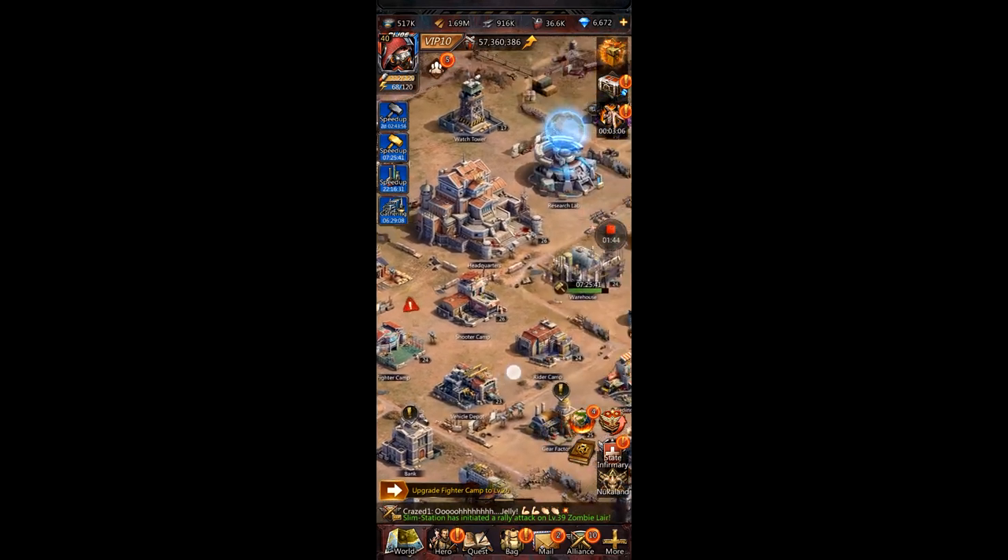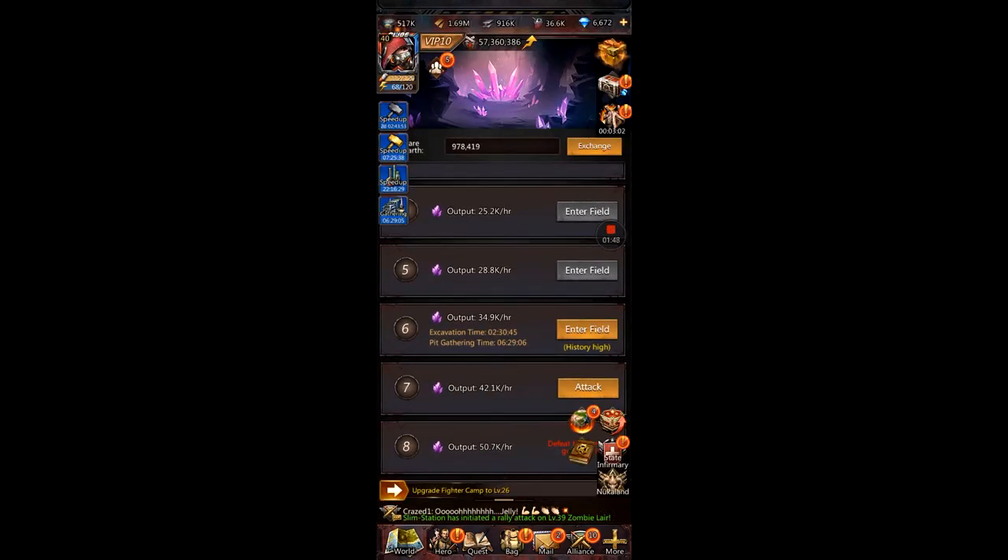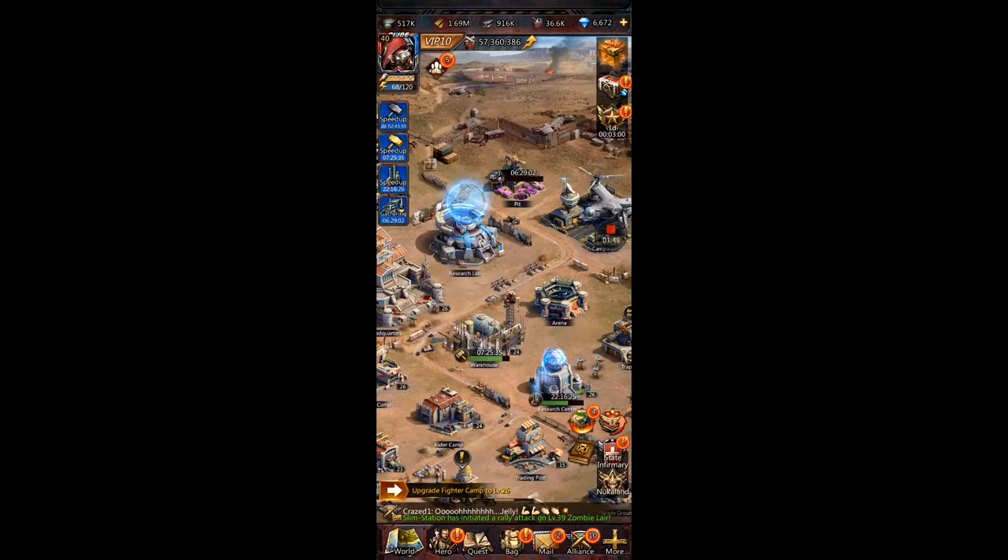Daily questing — you guys should all know that stuff: tapping the resource buildings, gathering, and gathering rare earth. Follow the alliance events and follow the main events in the game.